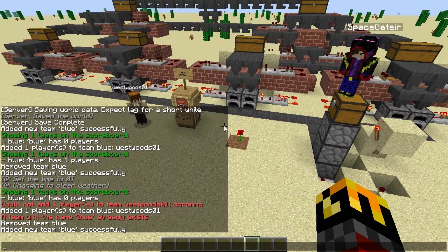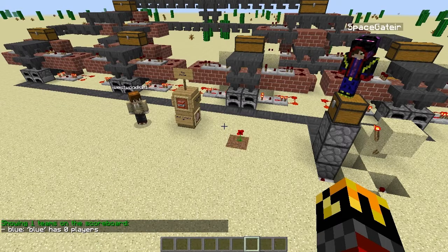We can see that by typing in forward slash scoreboard teams list, which will list all of the teams in the scoreboard. And we can see we have one team that has zero players right now.